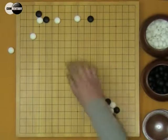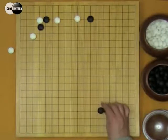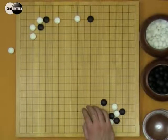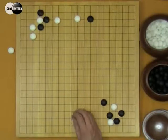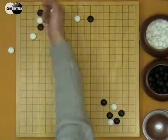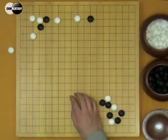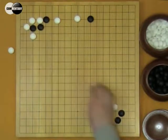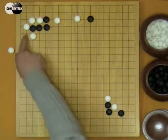According to the situation, B can also consider to hane here. If W blocks, B will take sente to atari. If W pulls back, B just pushes, then connects. B's shape is very good while W's shape is bad.